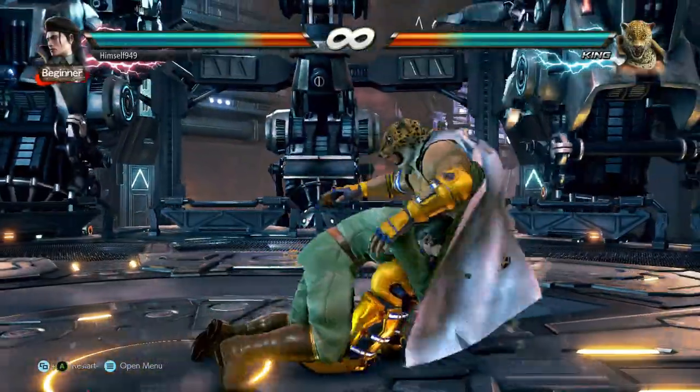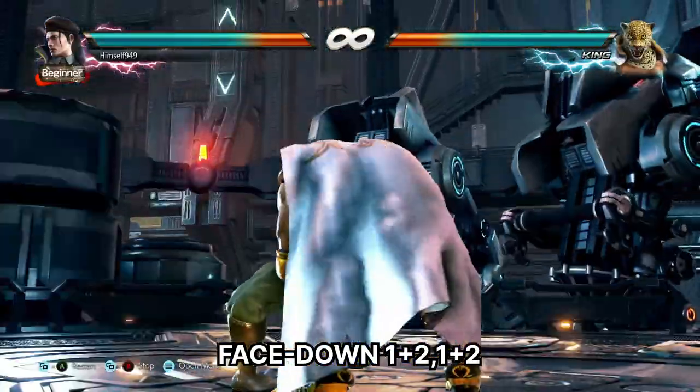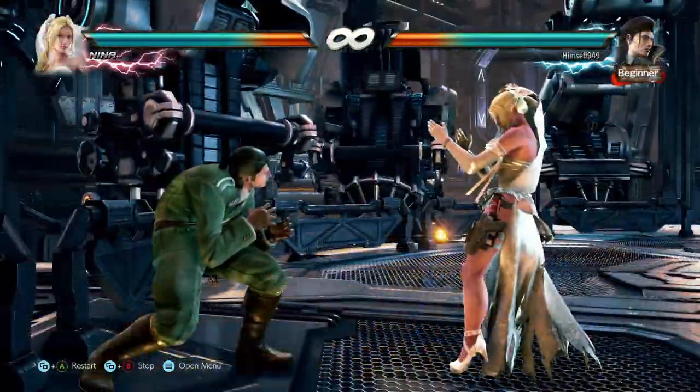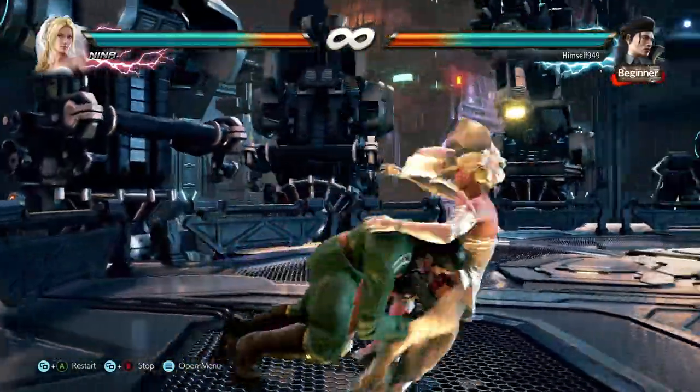A third setup is Walking Dead, which is only from face down. Hitting 1-2 will make Dragunov crawl forward, then hitting 1-2 again will activate the tackle. This is useful because it allows him to escape certain oki situations and sometimes catch people off guard.